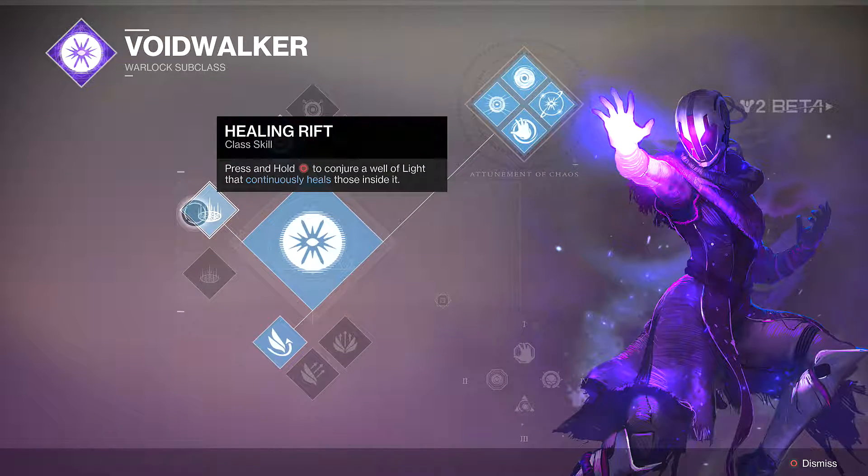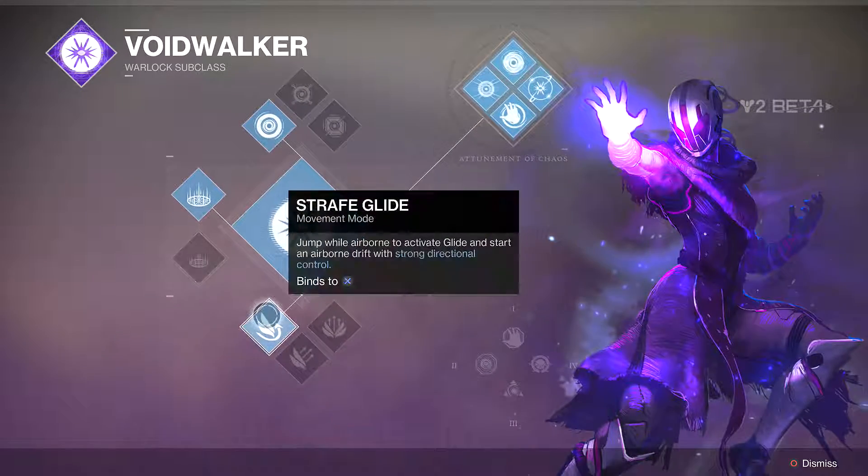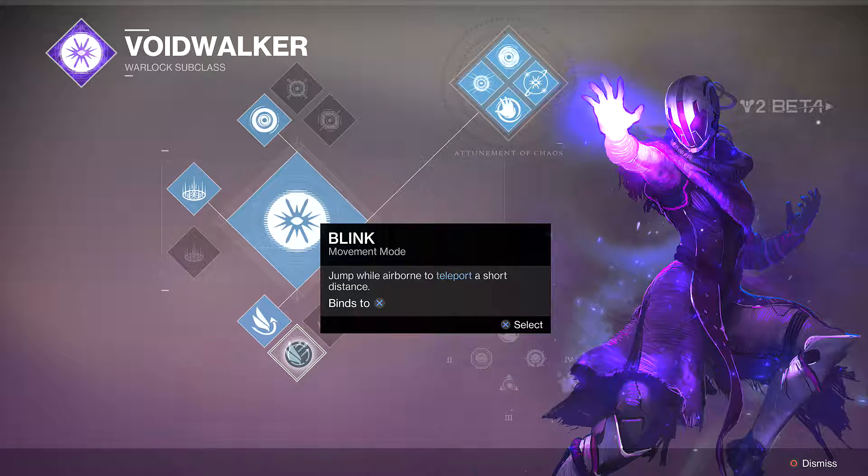Next is your Rift. The first one is Healing Rift — hold Circle or B on consoles to conjure a well of light that continuously heals those inside it. The second one is called Empowering Rift, which conjures a well of light that increases weapon damage for those inside it.